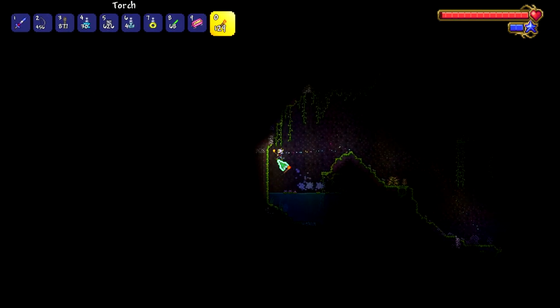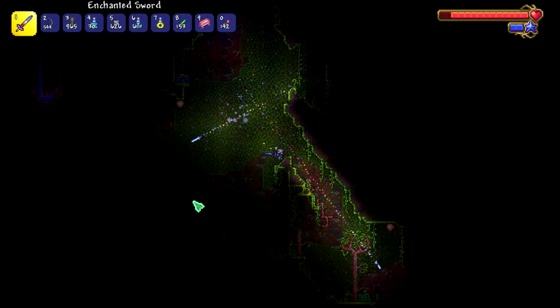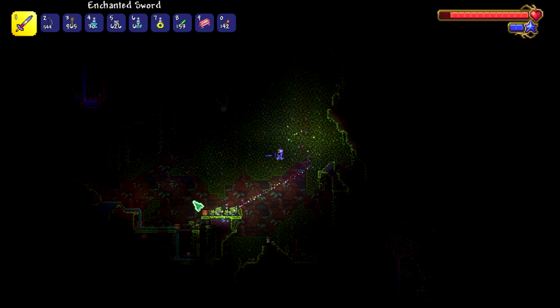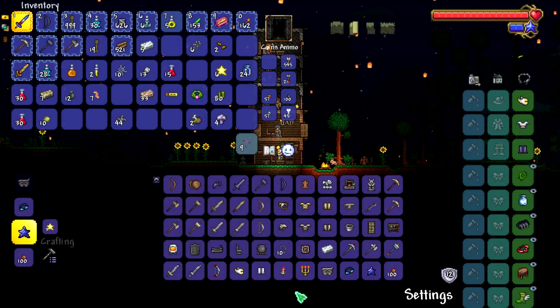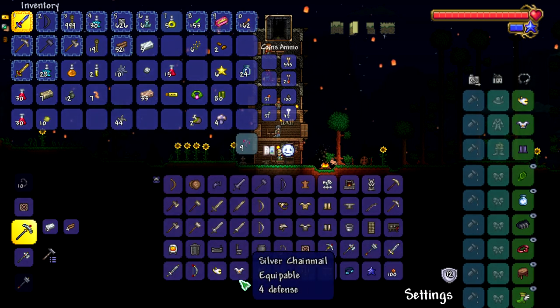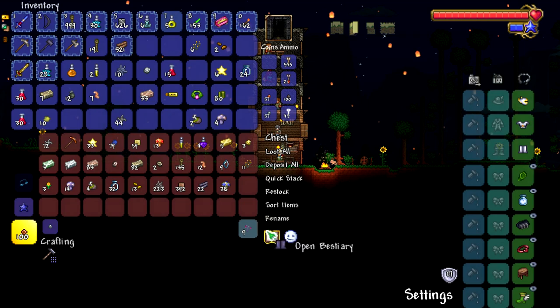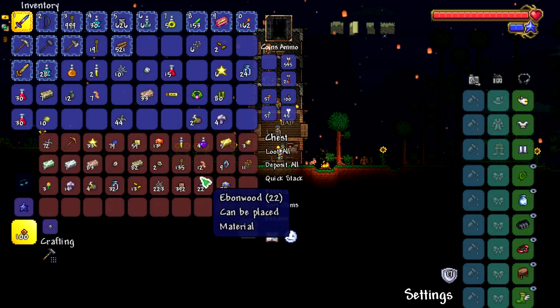There's enough silver for what we need. I don't remember how the Dryad spawns, but once she does we can start our seed farm. Now let's craft the final silver bar we need and get the pants, going from 12 defense to 17. That's more like it.